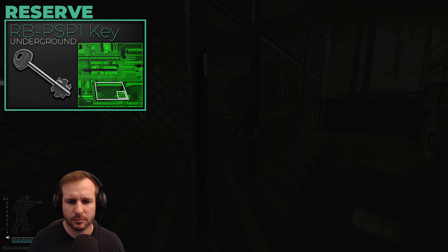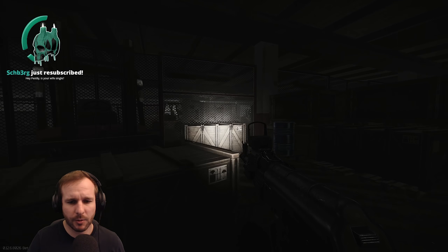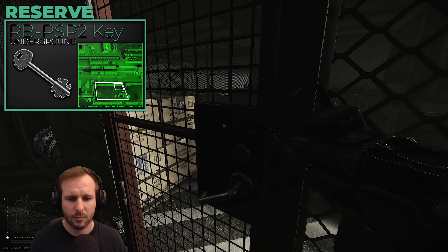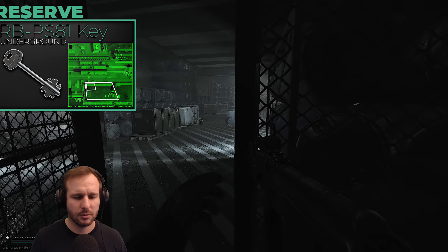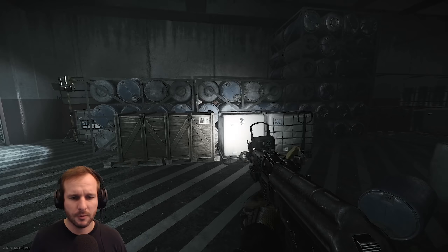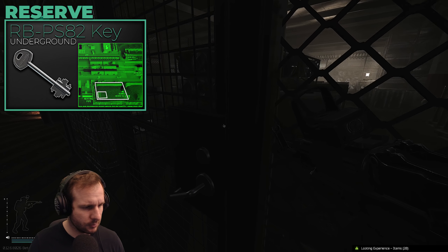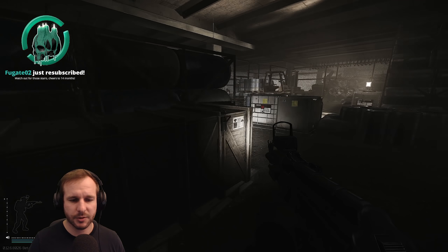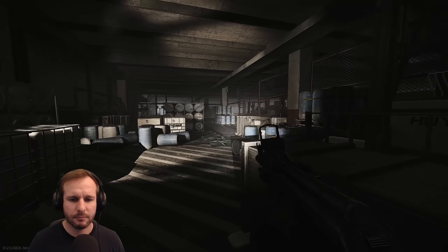RB-PS81, RB-PS82, RB-PSP1, and RB-PSP2 — these four keys are located in the bunker next to the hermetic door. These four cages have big boxes that contain either rations, tech items, or medical items for questing. They're absolutely amazing — you can get cigarettes, med items, and barter trade items for upgrading your hideout or completing quests. Highly suggest picking up all four. One of them is usually expensive and the other three are generally really cheap. It's a great run to go down there at the start of a raid — if someone presses the hermetic door button while you're looting, you can generally just jump out and restart. The amount of money and loot you get is just great. Probably one of the best keys for this map.